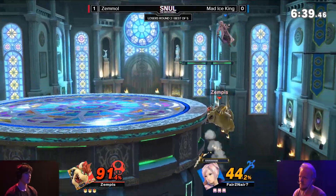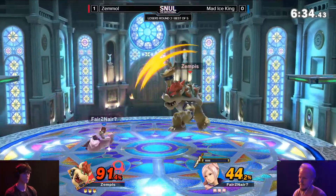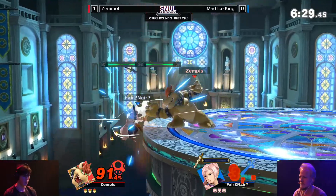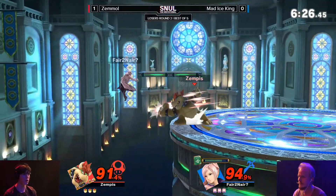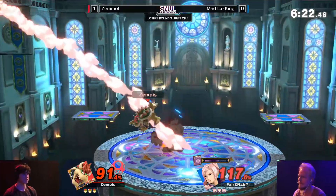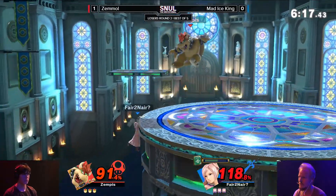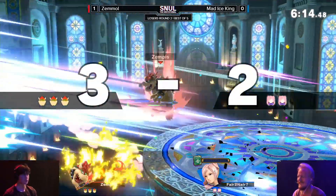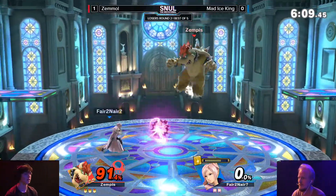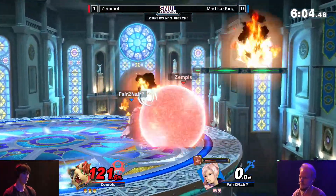The most times that forward air or that back air is going to be the killing blow in the most general interaction, and having these side blast zones be kind of close-ish to the blast stage may be a good option. Good drift from Mad Ice King, but that Nosferatu is going to get read, and now he's back at the ledge again. Well done by Mad Ice King to hold into the stage there during the side B, but still drops a stock. Those Arc Fires - there they are again - gets the up smash but not the hitbox he wanted.